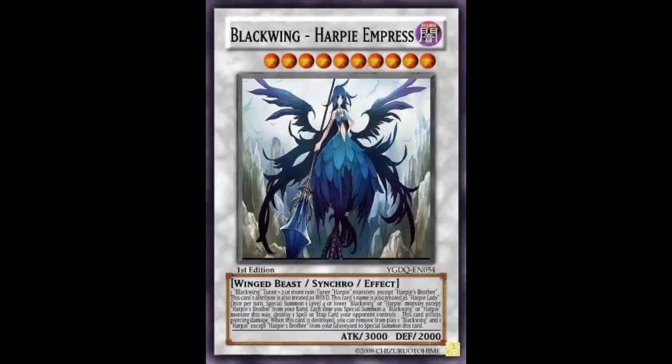When this card is destroyed, you can banish one Blackwing and one Harpy monster from your Graveyard to Special Summon it back. So it can protect itself from destruction. But why only destruction? Your opponent can just use Number 101 or Castel to get rid of it. At least if it said 'removed from the field,' you'd have some protection there — though with 2000 DEF, 101 runs over you anyway.